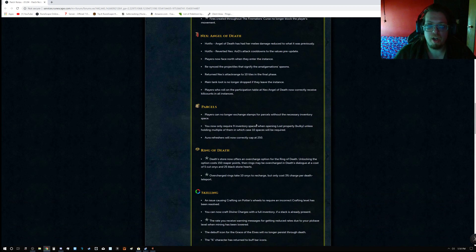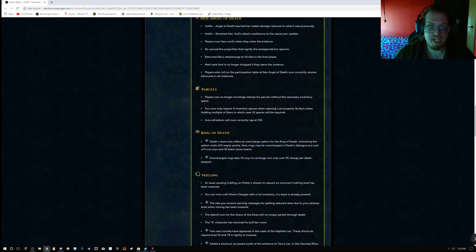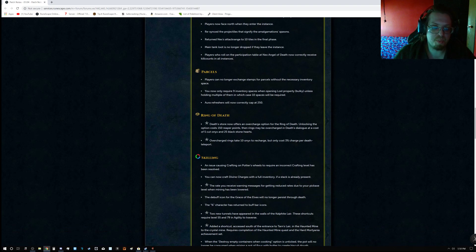For Angel of Death, there are two hotfixes. Hotfix one: Angel of Death has had her melee damage reduced to what it was previously. Hotfix two: reverted AoD's attack cooldowns to values pre-update. Players now face north when they enter the instance. Resynced projectiles that signify the amalgamation spawns. Returned next attack range to tentacles in the final phase. Main tank loot is no longer dropped if they leave the instance. Players who roll on the participation table at next Angel of Death now correctly receive kill counts in all instances.